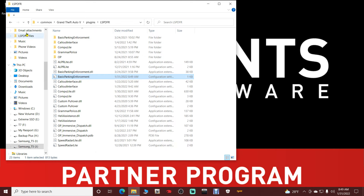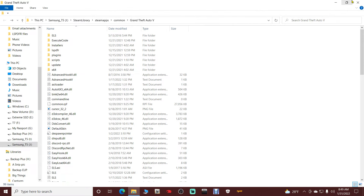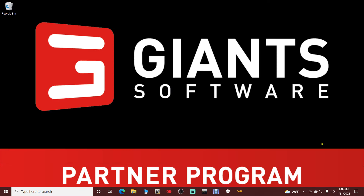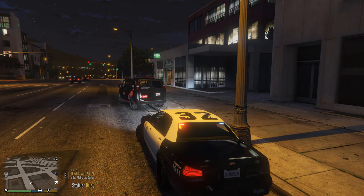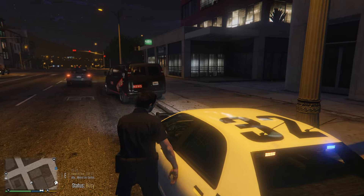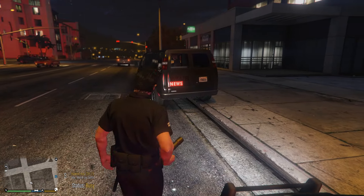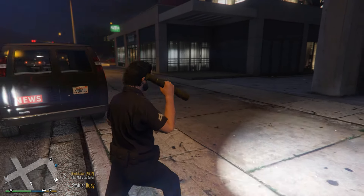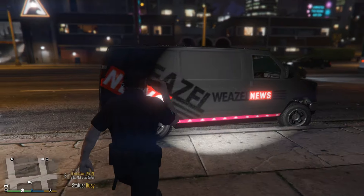Close out of that, go back to your main game directory and refresh it. Now I'm going to take you into the game and show you exactly how this mod works. In-game, this van parked up on the curb is a perfect example — it's highly illegal. It's a Weasel News van, so what you would do is ticket a vehicle like this.